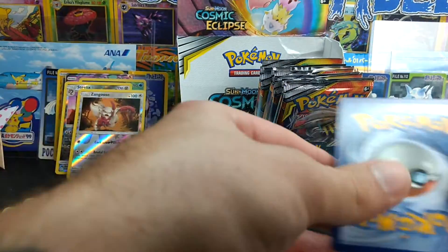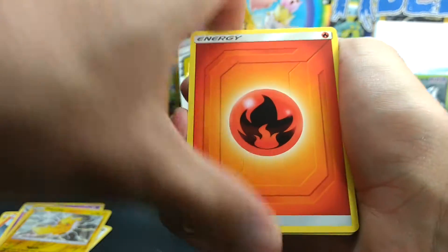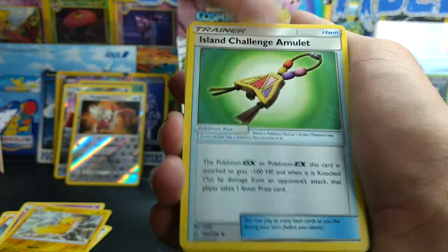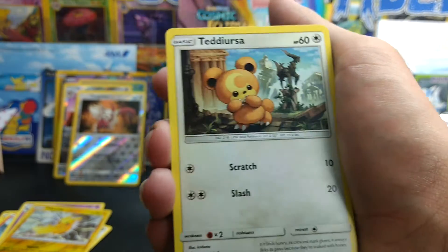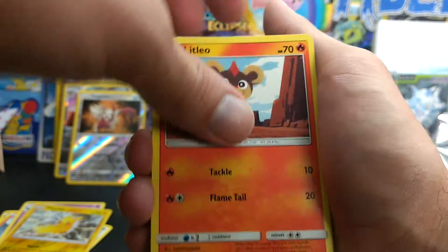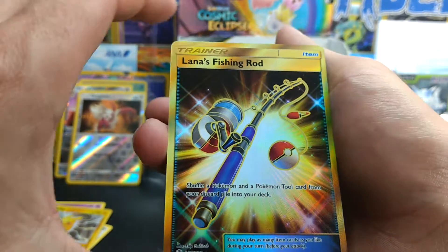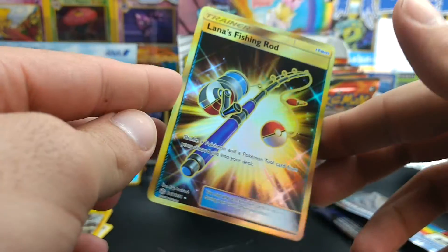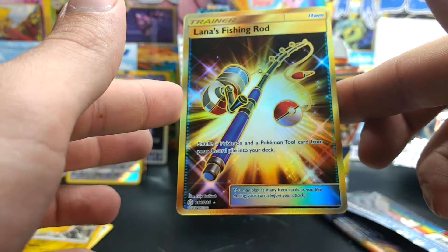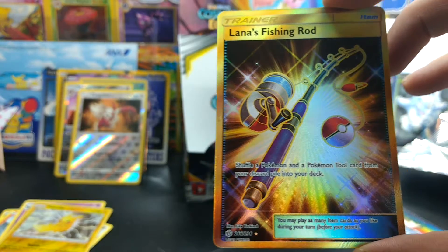Last pack of the video — let's see what we can get. Fire Energy. Fire Energy. Island. Curlia. Roller Skater. Pikachu. Teddiursa. Nosepass. Litleo. Flabebe. Torquill Reverse. And — Lana's Fishing Rod, Secret Rare! Very cool. Great card for the last pack of the video.